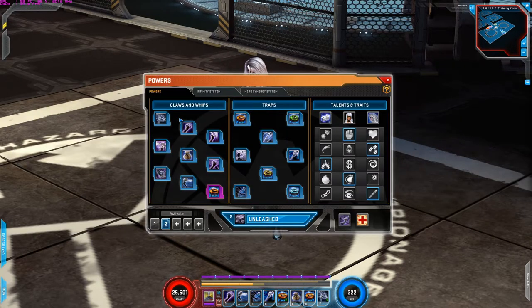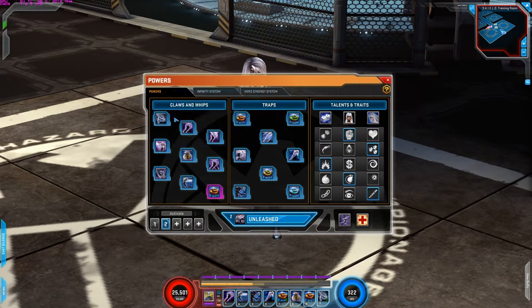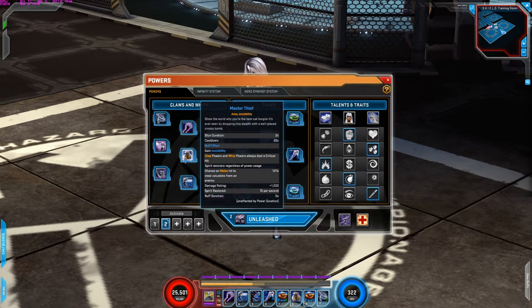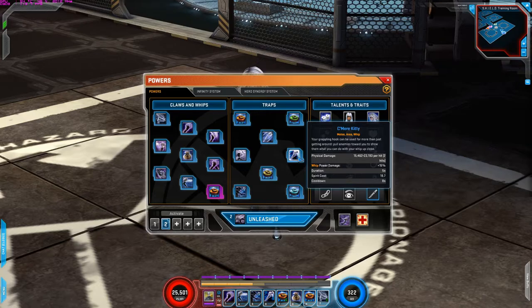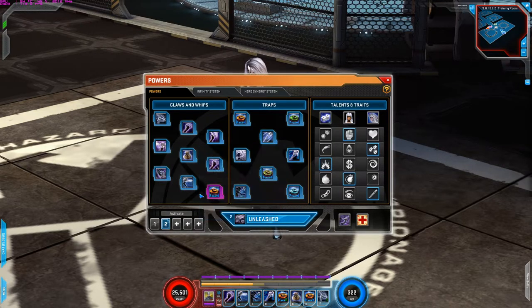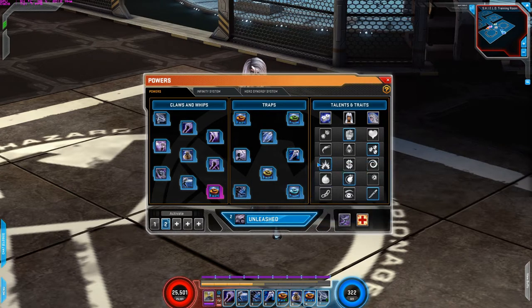For the powers I use, top to bottom, left to right: Quick Getaway, Cat's Claws, Explosive Trap, Master Thief, Smear Kitty, Cat Nap, and the Cat's Meow signature of course. And that's it.